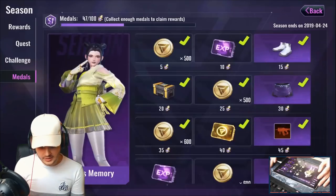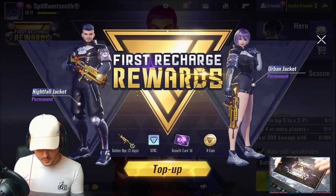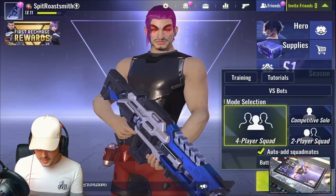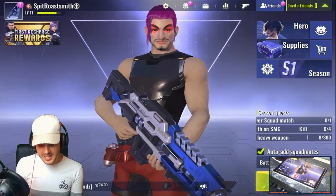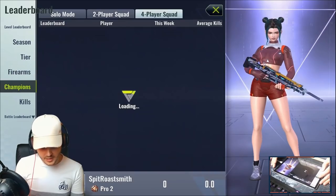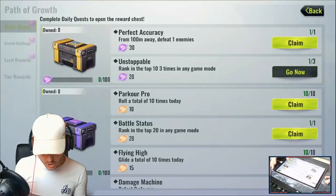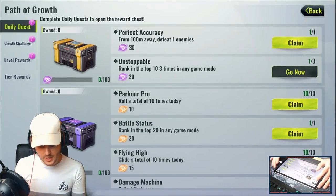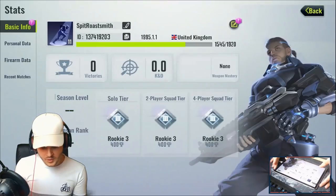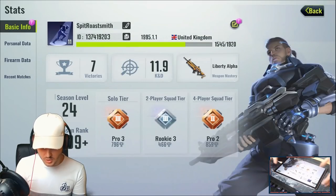There are medals you can collect and claim as rewards, just like PUBG Mobile. You can get a first recharge reward — top up and you'll receive the Golden Age rifle and other items. There are four-player squads, competitive solos, and duos available. The game also has leaderboards showing season standings, your tier, best firearms, best champions, and most kills — including a dedicated battle leaderboard. There's also a Path of Growth feature offering even more ways to earn coins through missions. On the home screen you'll always get notifications for unlockable content, and the character screen shows your personal data, firearm stats, recent matches, and basic info like your name and country.